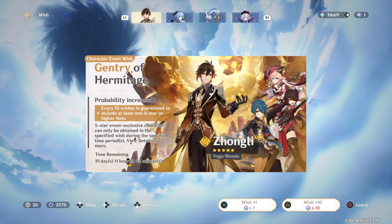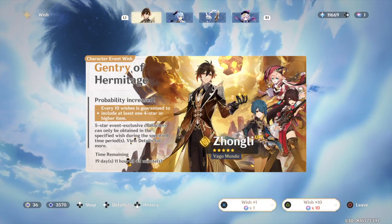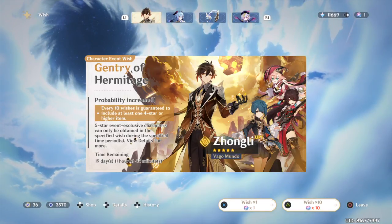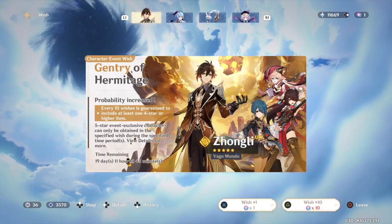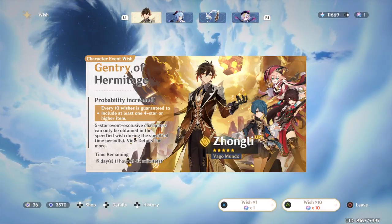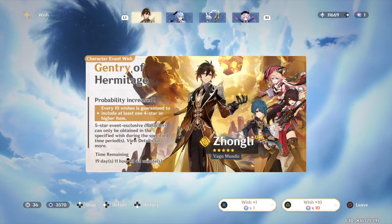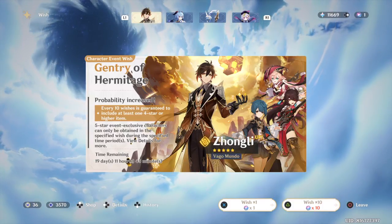So to proc a five-star drop you need around 14,400 primogems to maximize the pity — that's 90 pulls times 160 primogems each. On the 90th pull you will get a five-star character, but here's the kicker.